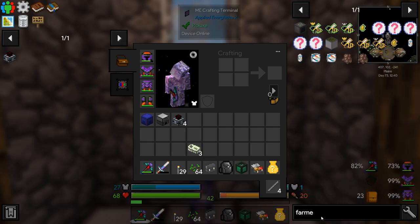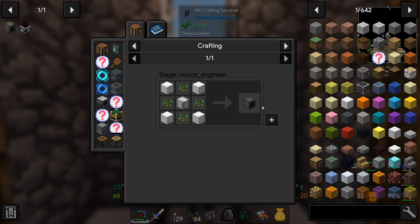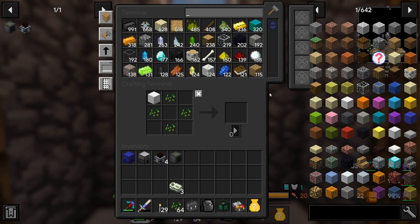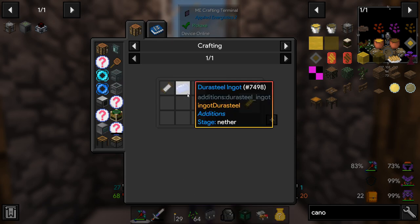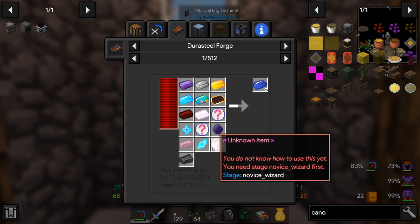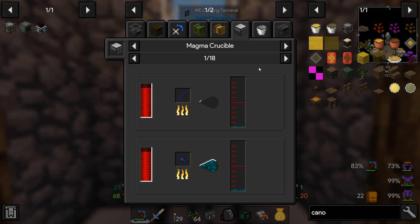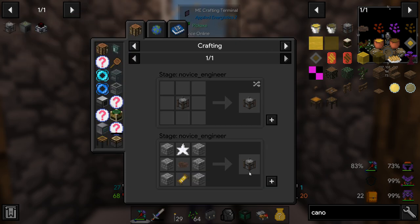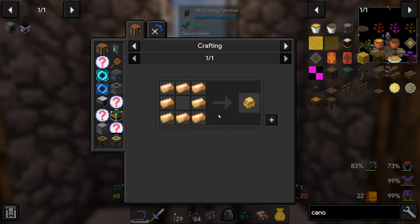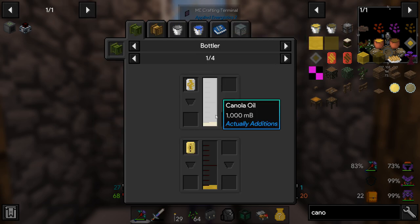We've got this compression dynamo and we're also going to want a farmer. We have a farmer - that's going to be very handy. Next we need the canola press, but that's missing an advanced coil which needs Jorasteel. Maybe we're not doing this - we can't make a canola press. But the forestry squeezer we can do, because it's just bronze and we've got our induction smelter. So we'll go for a squeezer to get canola oil.